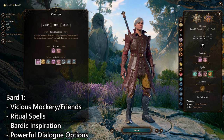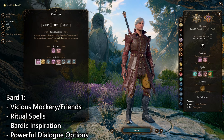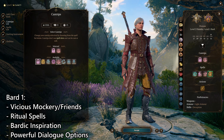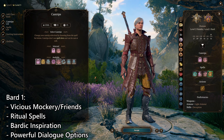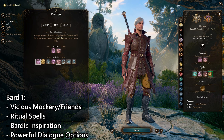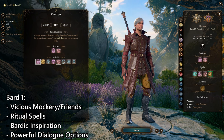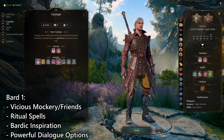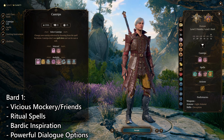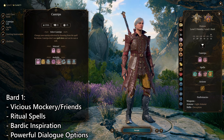The next cantrip you want is Friends — it gives you advantage on pretty much every important dialogue-related roll in the game. It is so broken. In Tactician, people will get mad because they know you charmed them, but the amount of times that actually came up was negligible. Party member relationships may dip a little bit but that easily comes back through playing the game. Story events where you're talking to a one-off character almost never bring it up anyway. Taking Friends, even in Tactician mode, is so powerful.